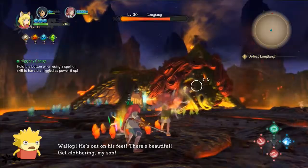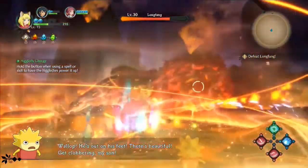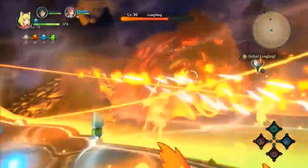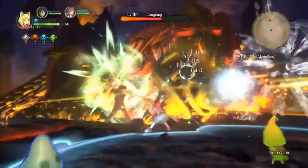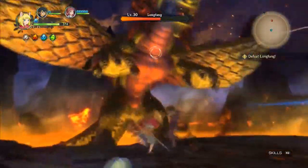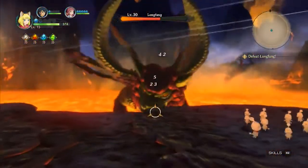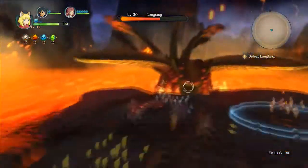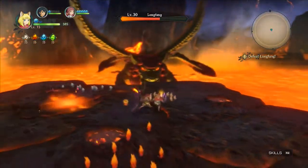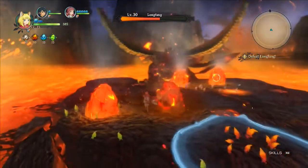The other thing I noticed during this battle is it's very strategic. You can't just hack and slash Longfang — he backs up, comes forward, casts different attacks. You have to really use all elements of gameplay: the Higgledees, Evan, everything. The battles are pretty dynamic — there's a lot of different things you need to keep your eye on. The fire Higgledees are going to give me an opportunity for a fire barrier so I don't take any damage from the Breath of Fire.